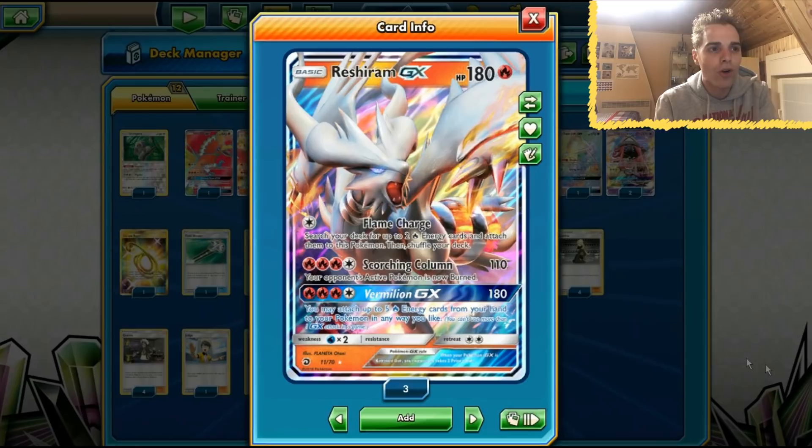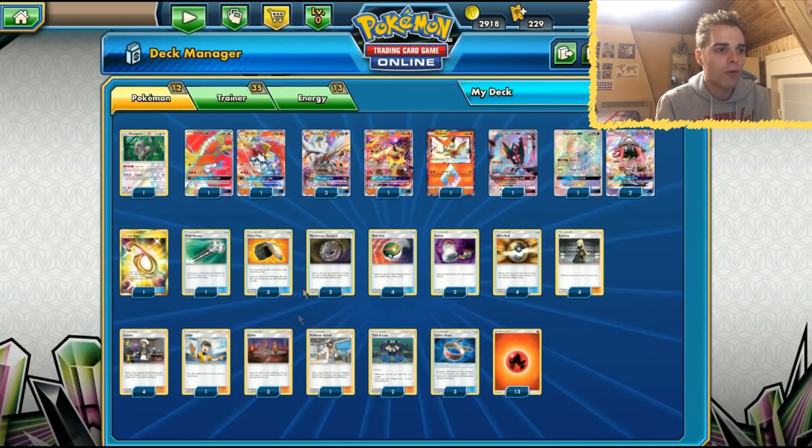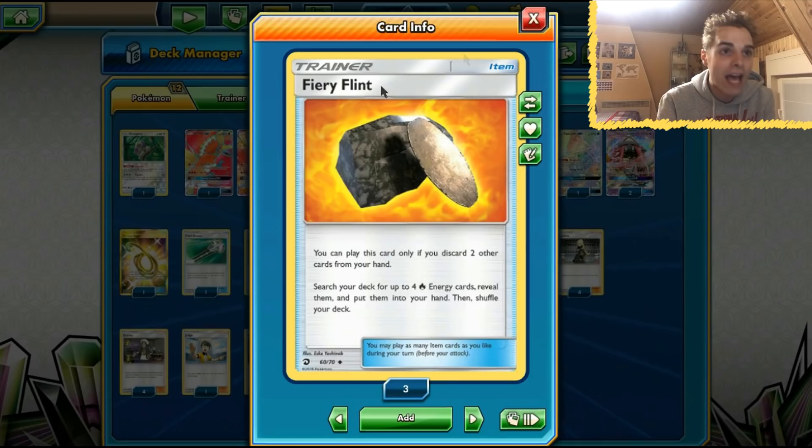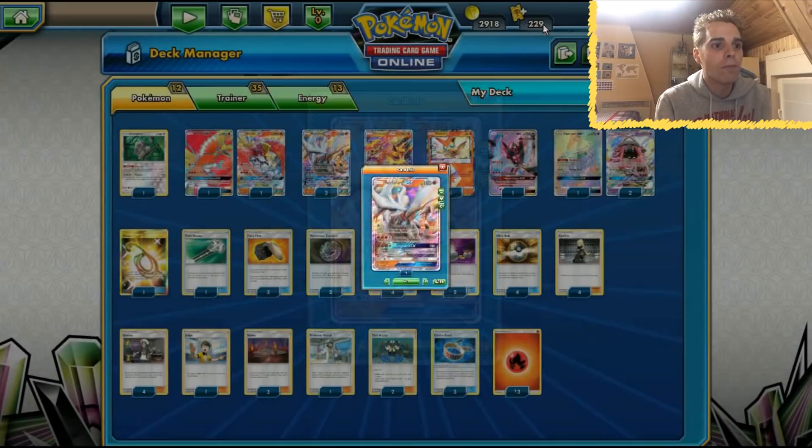We're gonna use the Vermillion GX strategy where we use Kiawe on the first turn, get a bunch of energies onto Reshiram, and use a couple of Fiery Flint — the new item card from Dragon Majesty. You play Fiery Flint to get fire energies in your hand, then rely on Vermillion GX to deal 180 to the opponent, or 210 with a Choice Band. You can attach all those energies in hand to your Pokémon however you like.